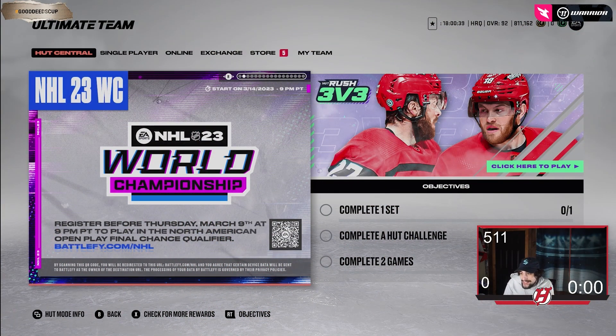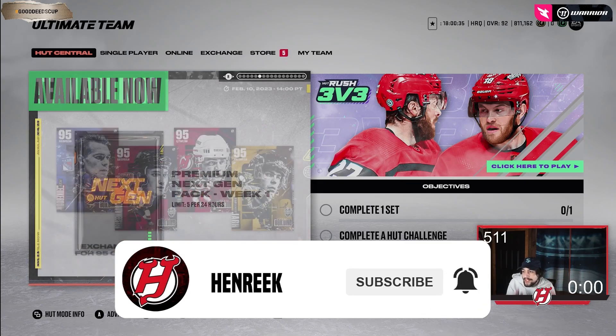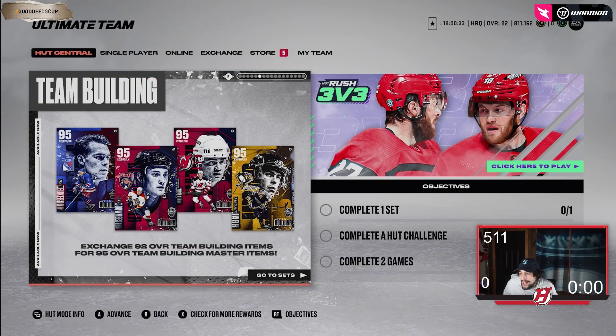All right, so EA dropped the bombshell. They released 95 team builders and there they are. Yarmir Yager, Bobby Holik, Jay Bowmeister, and Jeff Bukaboom. And let me tell you, these cards are excellent — some of the best cards out in the game.